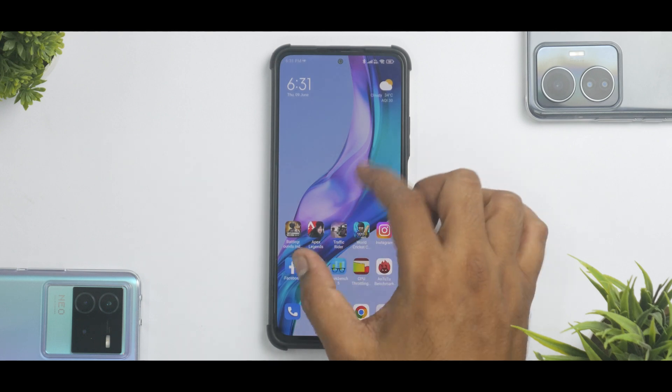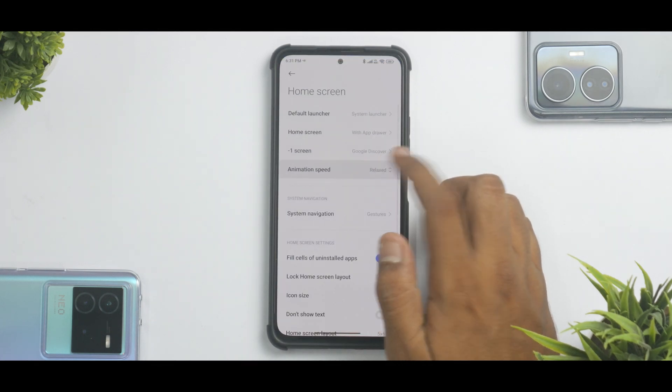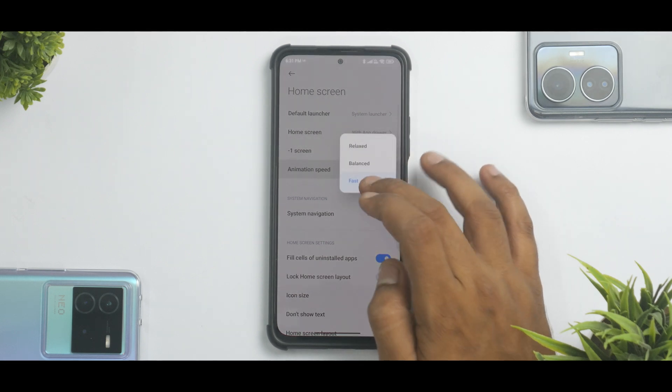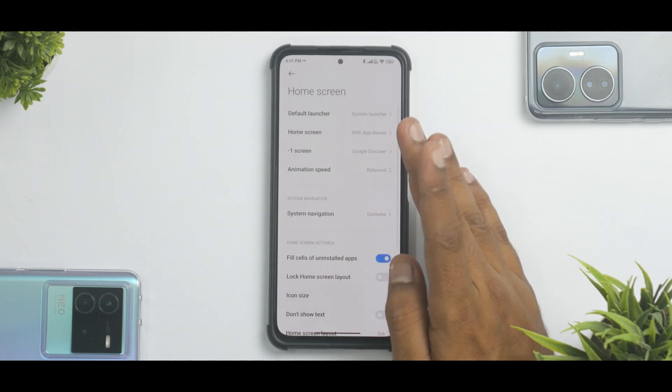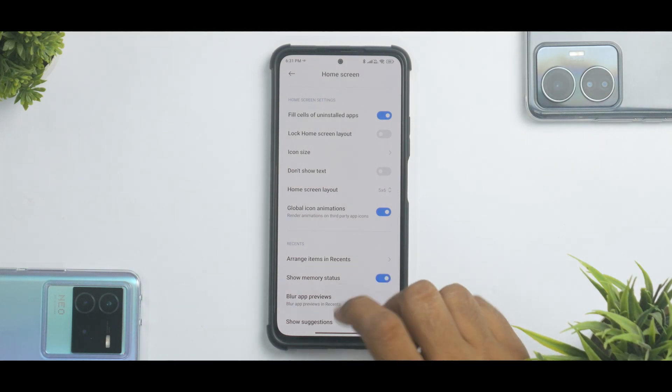Apart from this, the next change that we have is the new launcher. As you can see, you now have access to animation speed. You can choose fast, relaxed, balanced, and stuff like that. So all the new features that you would ideally see in the MIUI 13.5 launcher, you will see those over here.